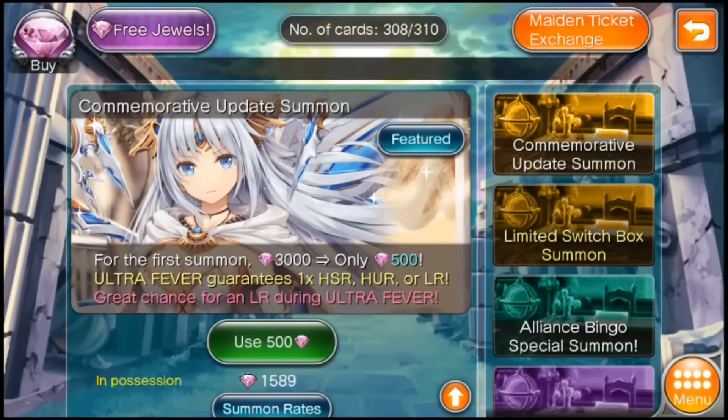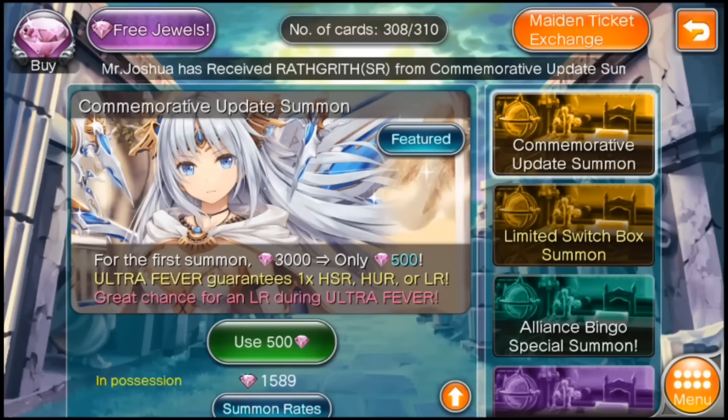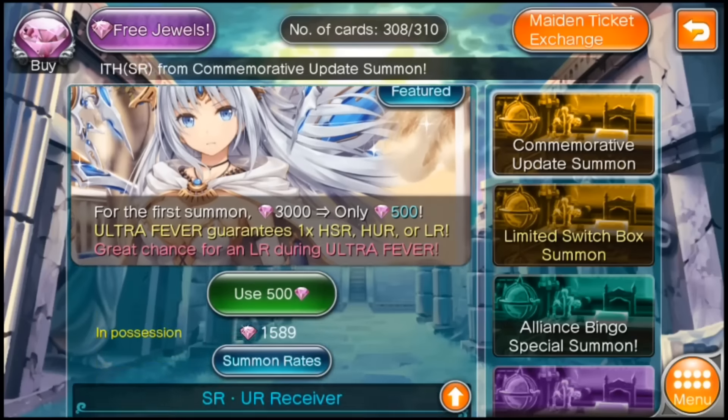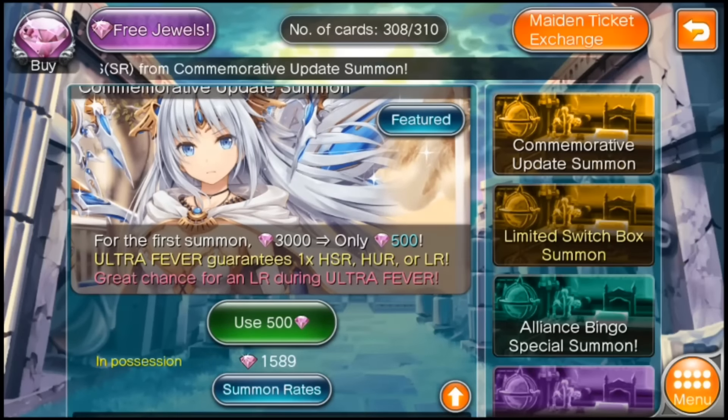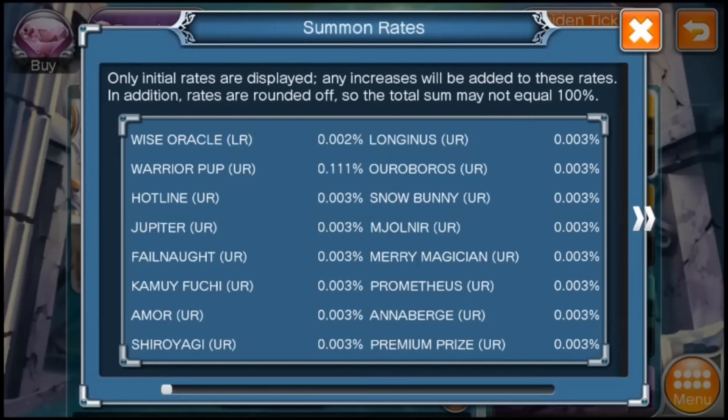Why anyone would throw that kind of money at a card like this — that I've just analyzed — where maybe she's still subject to the damage ceiling? I don't know why you would, if she's not that useful when that is the case. So you would need to throw a lot of money there, and that's just the expected value. If you want to be a bit more serious about it, you've got to consider the mathematics.